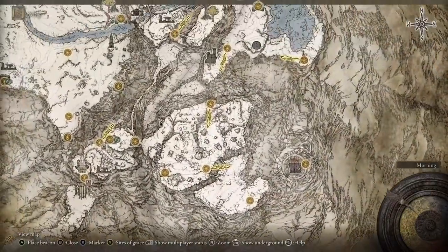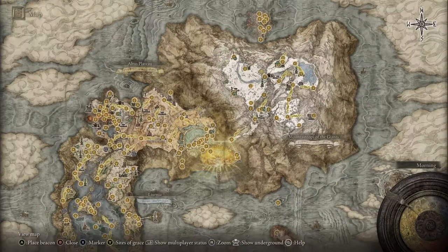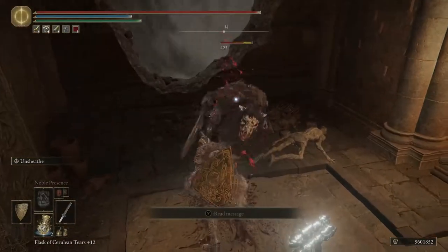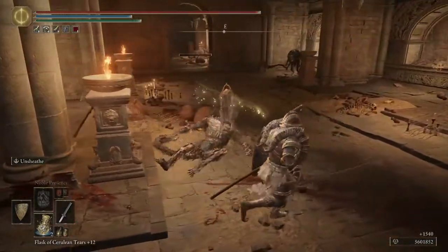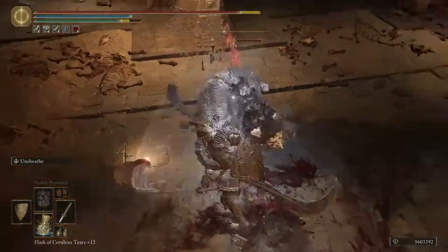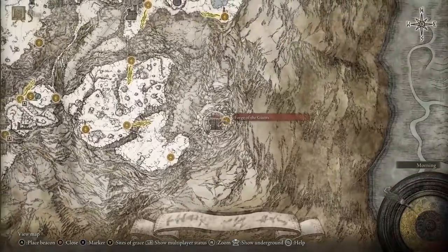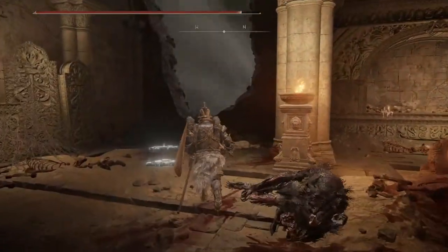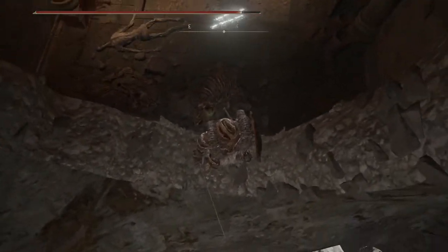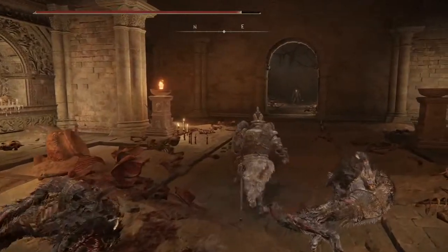We explored the Mountaintop of the Giants and fought a giant fire giant. That was a fun giant fight — big dude, lots of fire, but not too hard. And then at the top here, at the forge, we burned the whole dang Erdtree down. Yes we did. Melina sacrificed herself and lit it on fire. It was nice of her, I guess. Now that enables someone to become Elden Lord, and it's gonna be me.